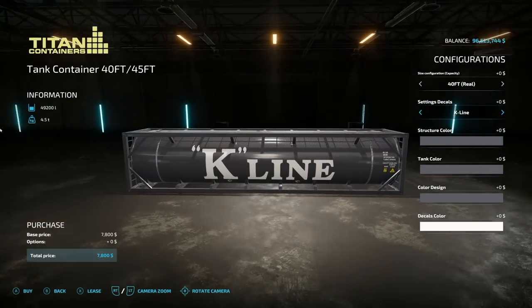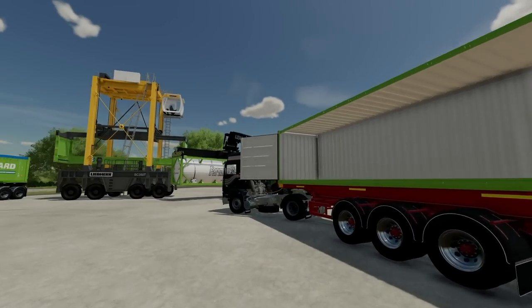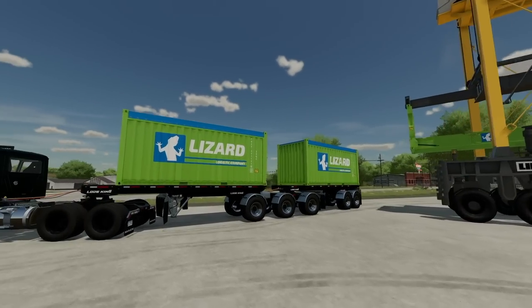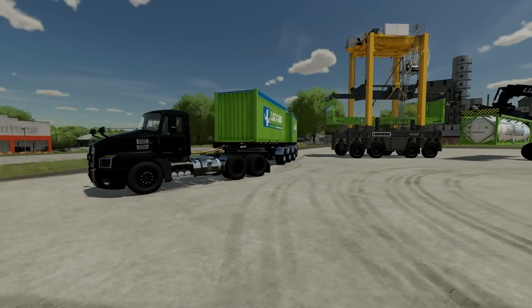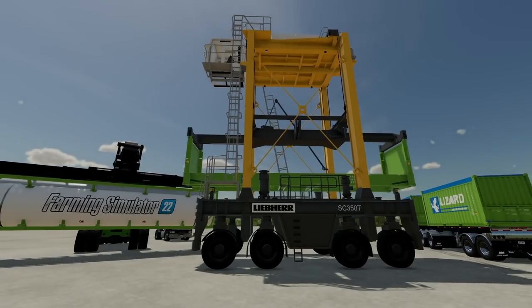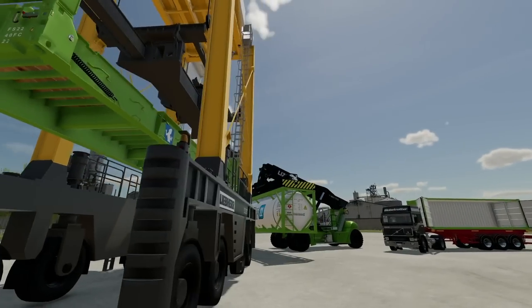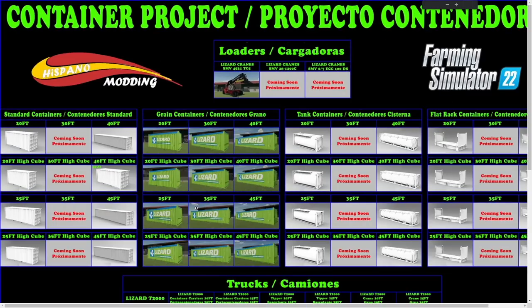Container mods offer a very different way to do things — whether you want to load things in from the side, carry things around, or put a field bin on the side of a field and pick it up later. You can build a road train or do role-play like you're in a train yard. Looking at Hispanomonings' projections from about a year ago, you can see he's planning on doing three Lizard cranes, though only one has been released so far.